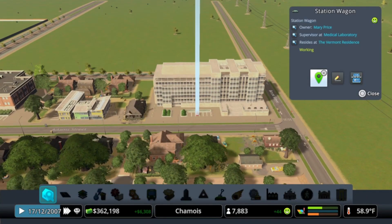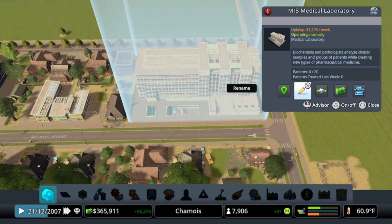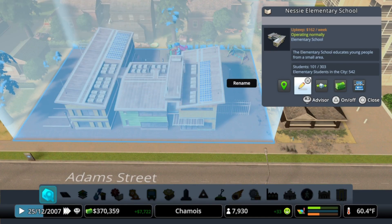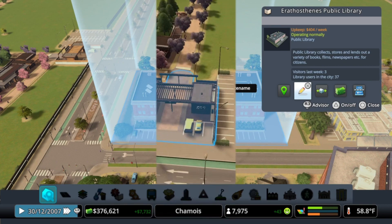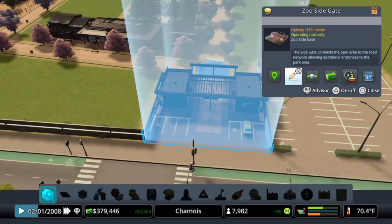Taking a moment to go in and rename some of the assets — as mentioned, if you want something named after you, please comment down below, whether it be a street, a person, a building, a district, a housing area, or a commerce area. Taking a quick look at our beautiful side gate for the Jeffrey Zoo.